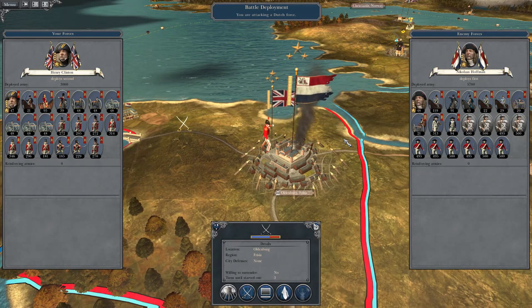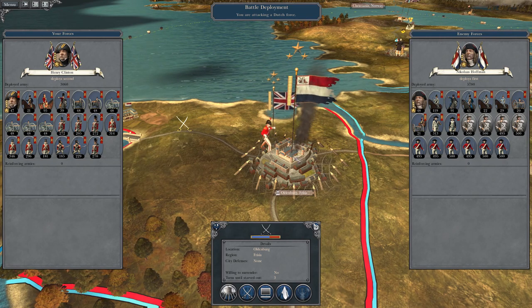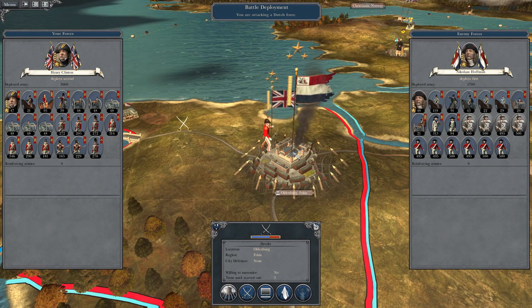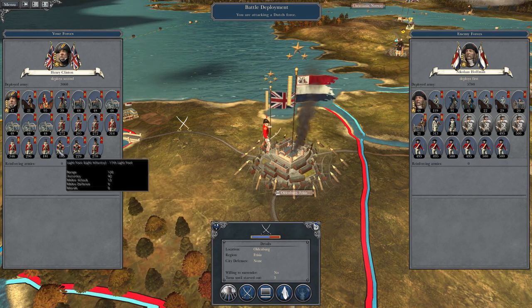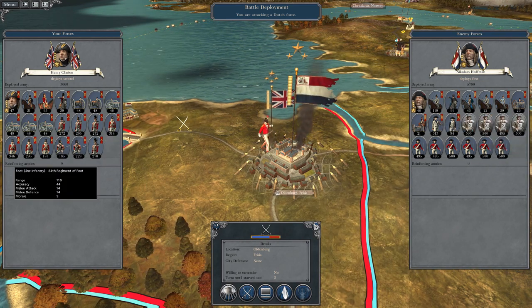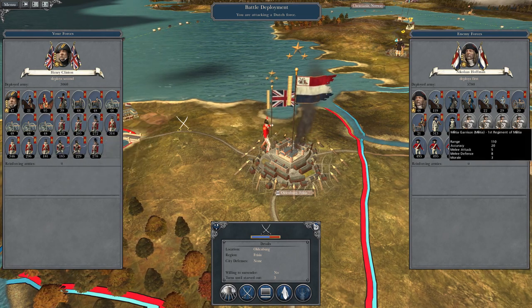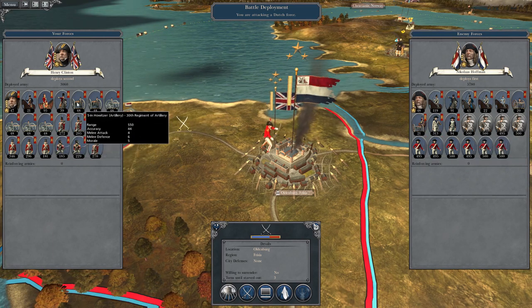What's up guys, this is the Rifleman and I'm back with the next episode of my Napoleon Total War let's play as Great Britain. Running off from last time, we are engaging the Dutch in their final city, Oldenburg — their region's capital. We have a massive artillery advantage; they have a large advantage in numbers and some useful cavalry. My cavalry is pretty much dead, but I've got buckets of artillery — they have two units of six-pounders, I have four batteries of nine-pounders.